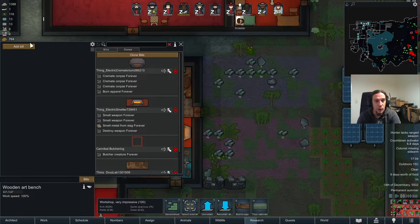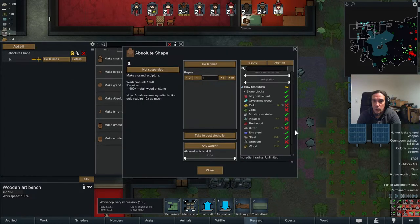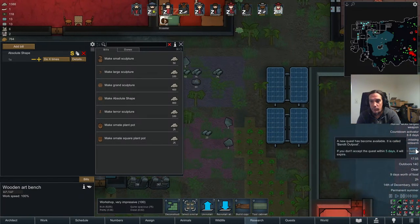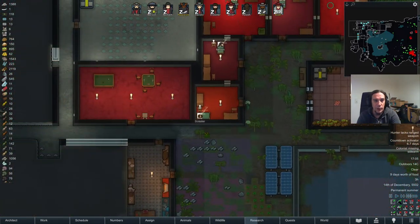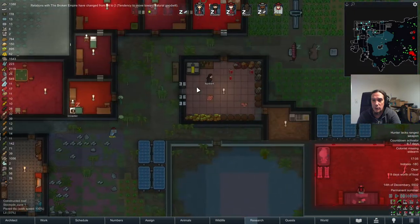Let's start crafting ourselves some art here — make absolute shape, let's do that. Bandit outposts — they'd want me to destroy an outpost outside of our base. I'm not buying this — it's just too hard and too dangerous.